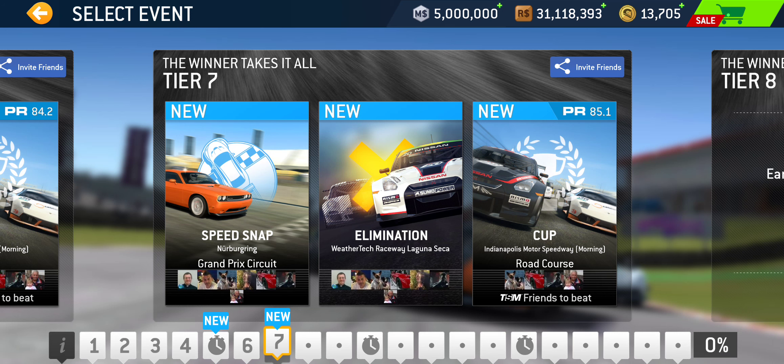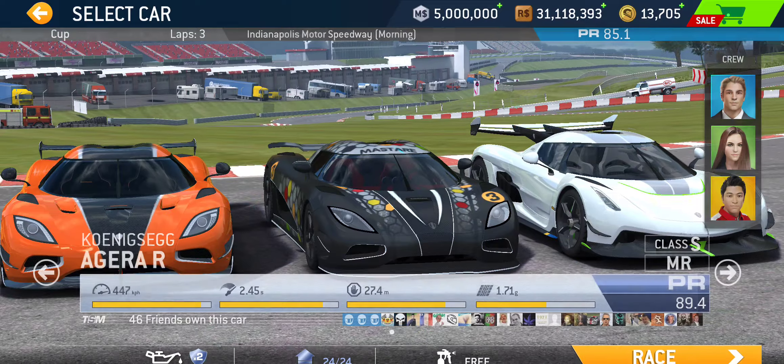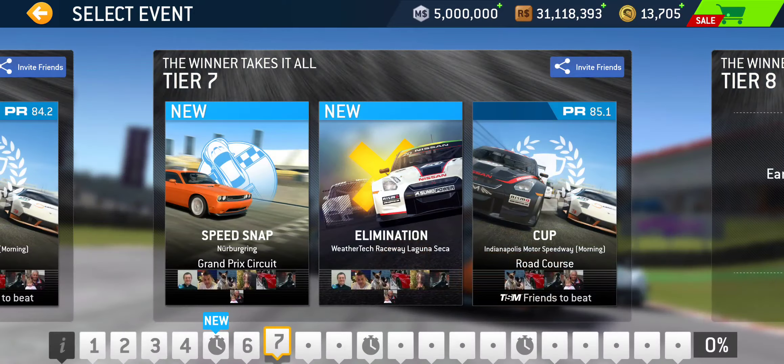Let's continue on to tier seven. We got Speed Snap at Nürburgring Grand Prix. All the variety events at Nürburgring tend to run a little long — kind of like Daytona. Both Daytona and Nürburgring, all the non-cup events — like speed snap and autocross — tend to be a bit lengthier because those two events can be pretty short at certain other circuits, but not at Nürburgring. Then we got Elimination at Laguna Seca — timed event. And tier seven's cup is at Indianapolis Motor Speedway Road Course. PR 85 required for yet another three-lap cup.